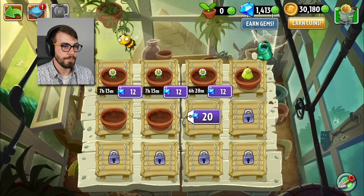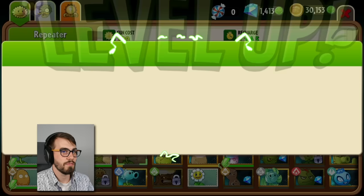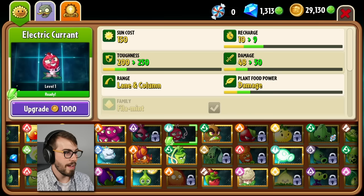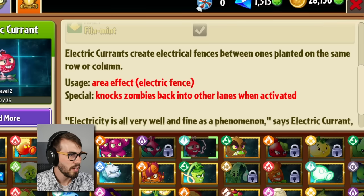Sweet, I'm down for that. I don't know what this guy's gonna do when he's powered up. Repeater, your 50 bucks to upgrade — why not? YOLO. We don't even have the electric current yet, but we can unlock it right now. Electric currents create electrical fences between ones planted on the same row or column. We've got to do an electric current challenge now — we can only put things in the top and bottom lanes, and then they do the current thing.